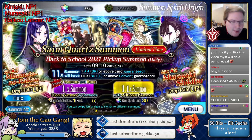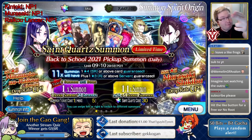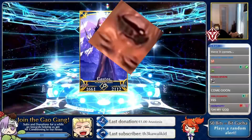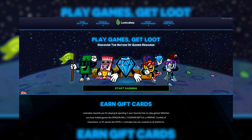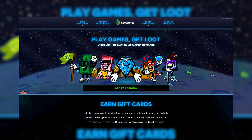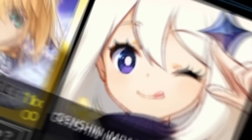Thank you to Loot Cakes for sponsoring this video. If you're someone like me who spends money on free-to-play games, this is a great opportunity to get familiar with Loot Cakes. After signing up and linking your Gmail account, you start earning gems whenever you do in-app purchases in your games. They support all major platforms - iOS App Store, Google Play Store, and even Steam. Games just need to be free-to-play.